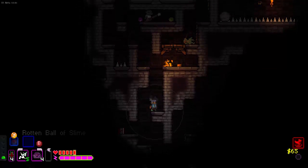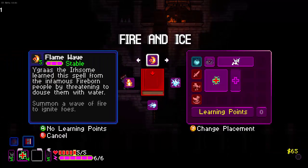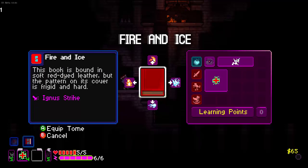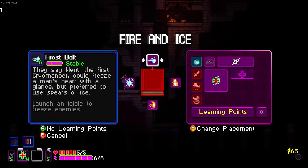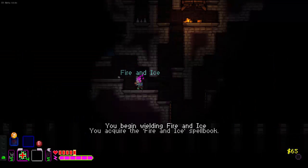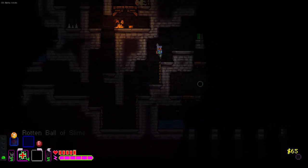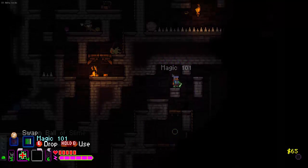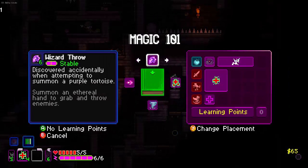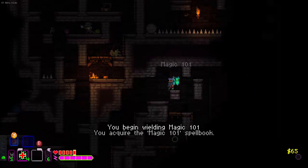We haven't used our slime ball — we need to use that before too long. Oh, fire and ice book. Do we want to use you? Could always just make it a tome. Get ourselves a good old fire strike, but I do also love me some frostbolt. You know what? Let's make it a tome. That way we could have a really strong tome book. But also if I get like a Book of the Undead or Magic 101, that might be even better. I don't think we need Magical Blast. Book Smack! It's a draining ability. Let's equip that tome and check it out.